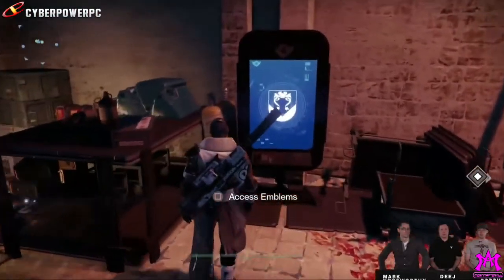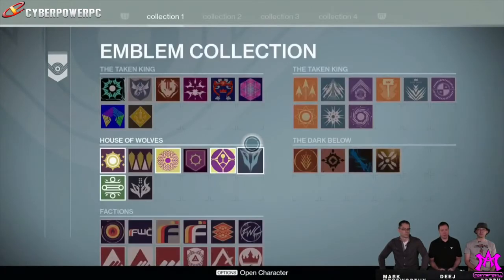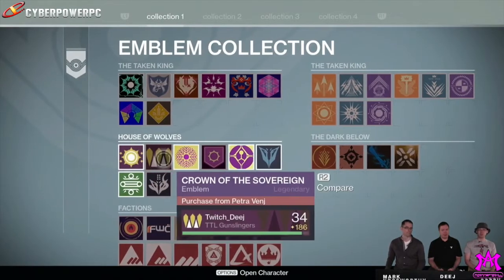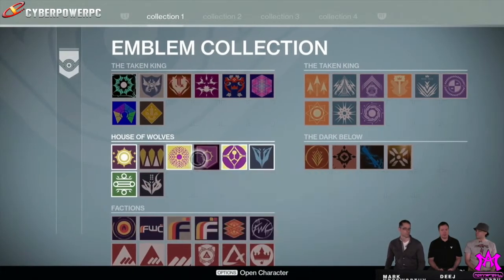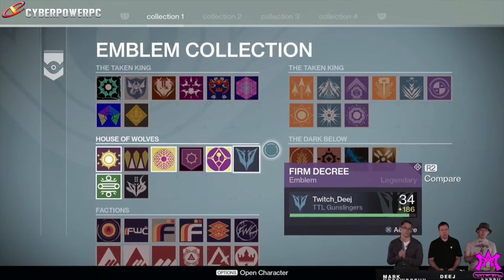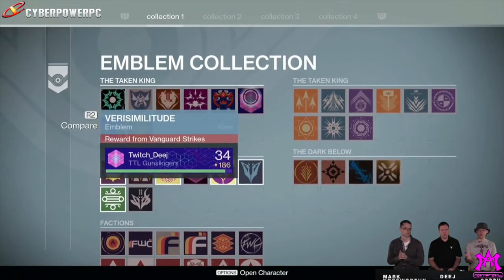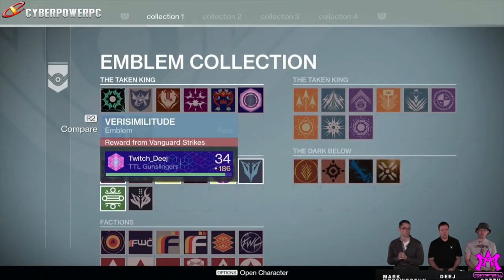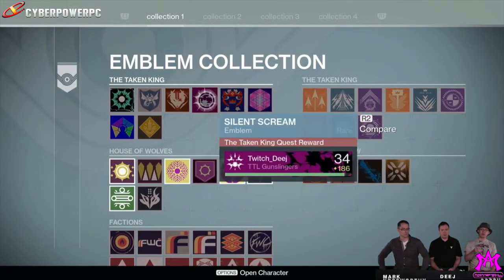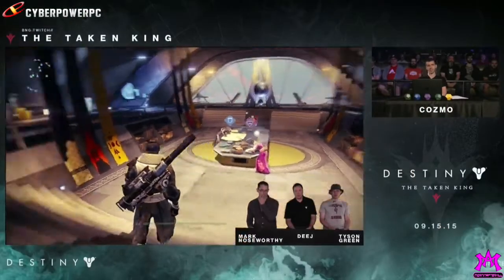Over here, this is where you're going to have all of your emblems. All of your emblems are going to be here even if you delete them from your inventory — all the ones that you've ever earned are going to be here. You're going to have the emblems from the Taken King, and up at the top you can see House of Wolves, Dark Below, and then the faction ones. You can have collection one, two, three, and four, so there are actually multiple collections. This will fit a large amount of emblems, which is pretty cool.